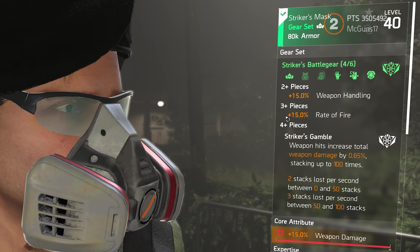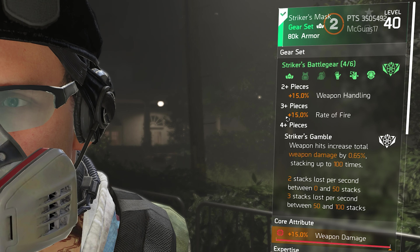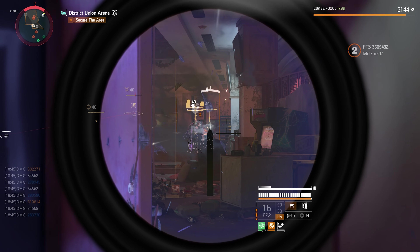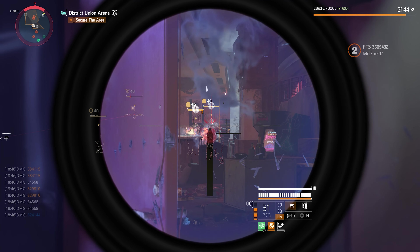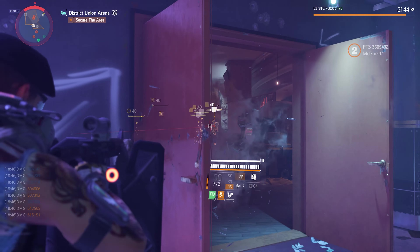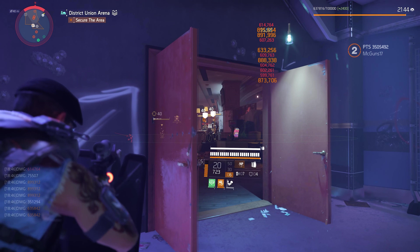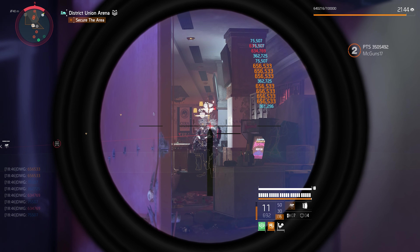The problem starts with the stacks lost per second: two stacks lost per second between 0 and 50 stacks, and three stacks lost per second between 50 and 100 stacks. I wish they had just kept it at two stacks lost per second like before. I think they shouldn't have touched that — and then I'd just use the fourth piece without the backpack and chest piece, like I did on this build.